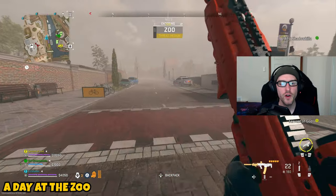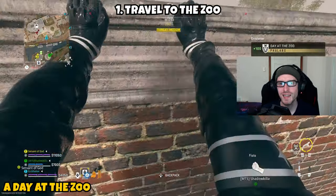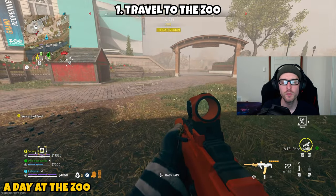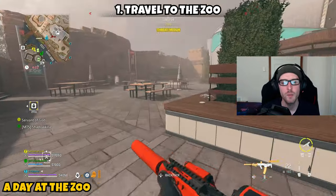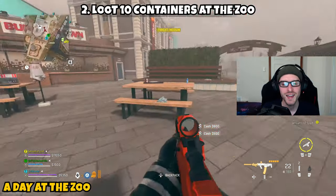Next up is 'A Day at the Zoo' — a three-parter in Vondal. Part one asks you to travel to the zoo. After infilling, open your tac map and find the zoo location. Head over there, and once 'Zoo' pops up at the top of your screen, part one is complete.